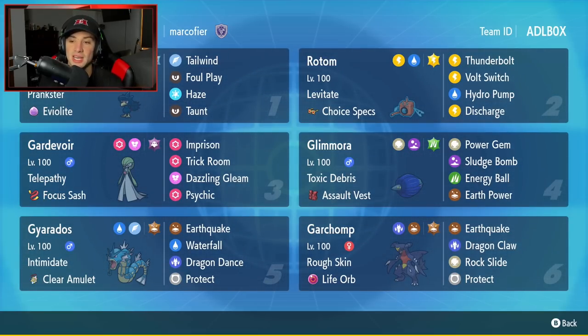Fourth Pokémon is going to be Glamoura. It has Toxic Debris as its ability, and we're rocking the Assault Vest as its item to make it bulkier on the Special Defense side. It has Power Gem and Sludge Bomb as its two STAB moves, and then Energy Ball and Earth Power for coverage.